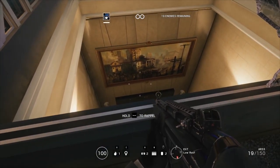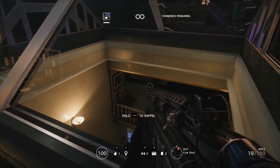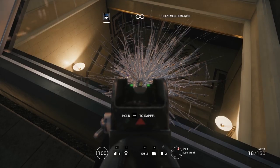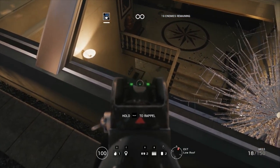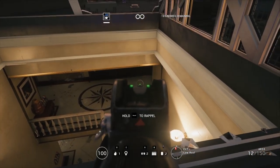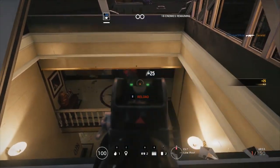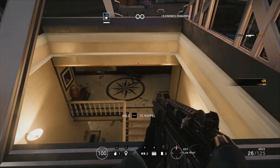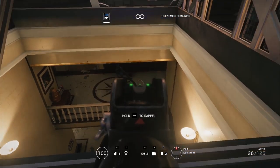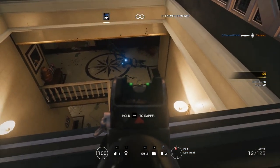The more we can take out the better, and if we can rappel down this one that would be perfect. I can hear a breather, I can see a guy there. There's a breather there, come on, show yourself. Now I've smashed this window so I can't see anything. They have no idea where the hell I am. Got him, I need to reload. Yeah, come on walk past me again. Got him - that's one breather down, that is perfect.